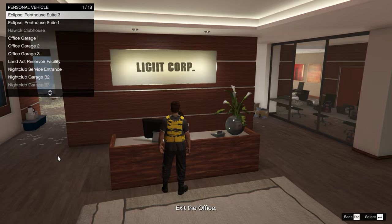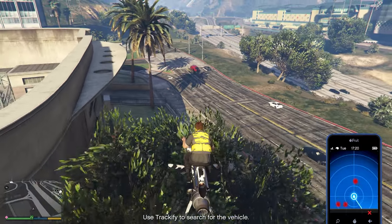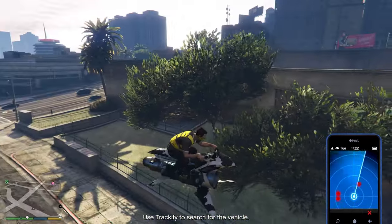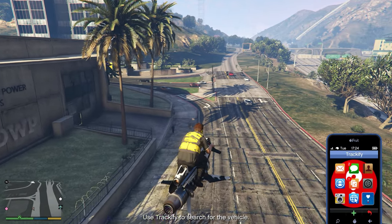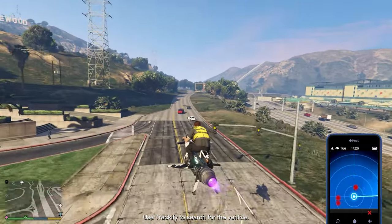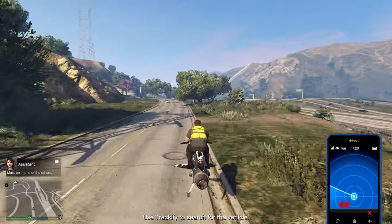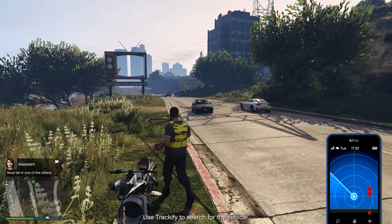Once you have that done, complete the mission. For this one I had to use the Trackify app to find the vehicle that had the goods in it — this one had three vehicles to check, and of course it's always the last one that has the goods. Once you find it, get in the van and drop it off to your warehouse and you're completely done.